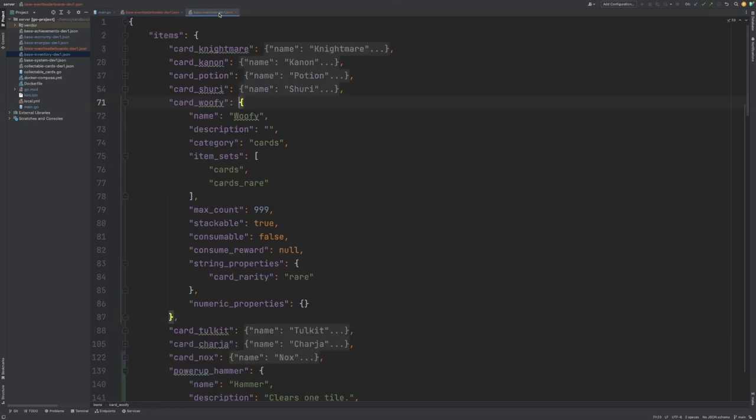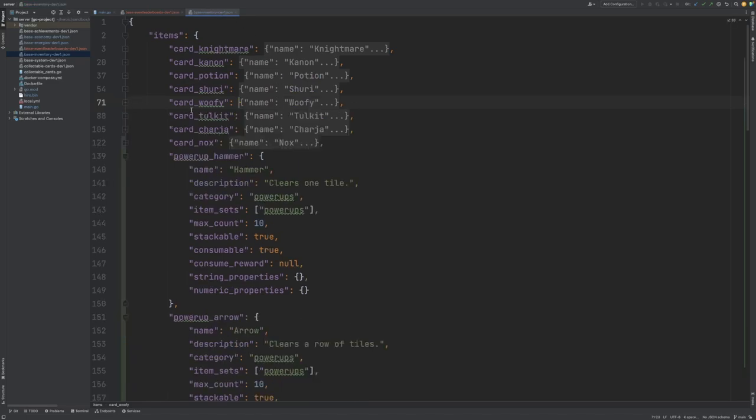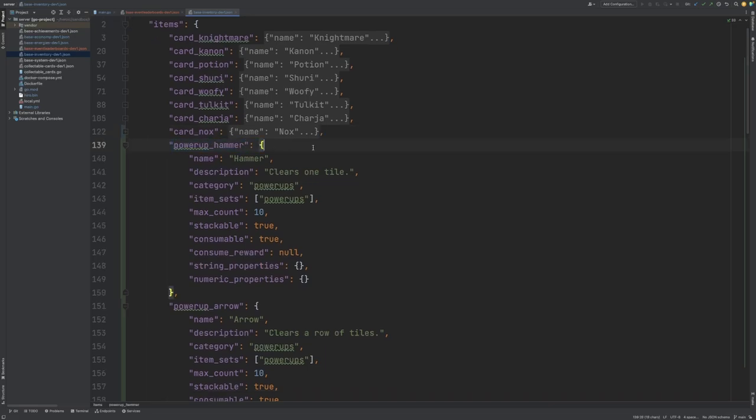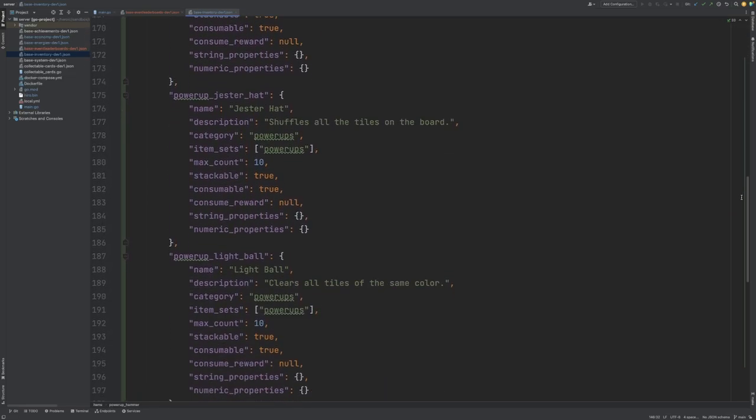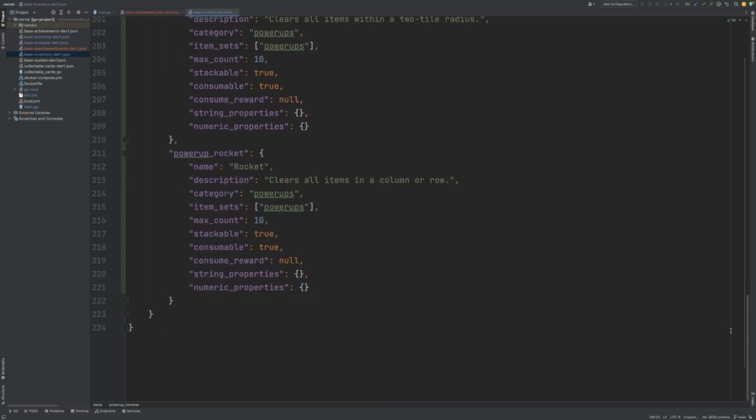Coming over to the inventory configuration now, you can see that we have our previously defined cards for the collectible card system, but I've also defined all of our power-ups. You can see that we have a max count for each of these, they're stackable, and they're also consumable. I've just added one of these for each of the rewards that we defined for our event leaderboard.